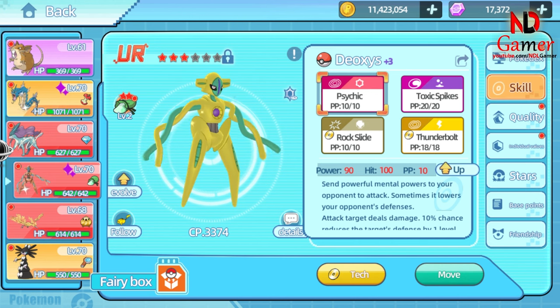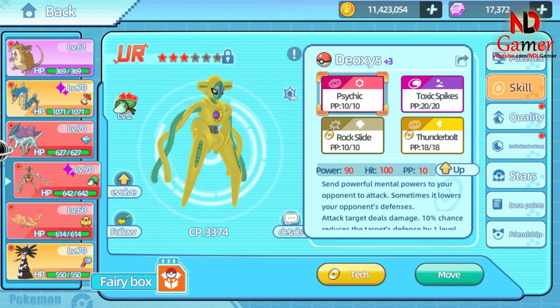In conclusion, Psychic is a very powerful and versatile move, suitable for Pokémon with high special abilities that want to deal significant damage to their opponents. However, to use this move effectively, trainers must carefully consider the battle situation and the characteristics of the opposing Pokémon.